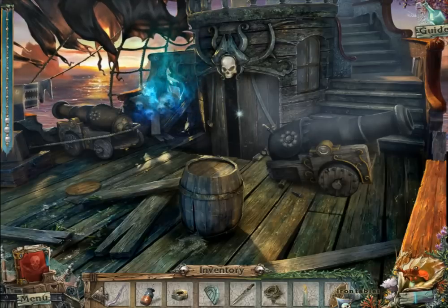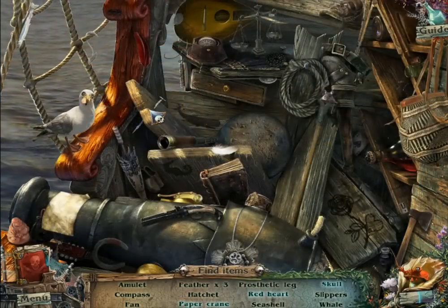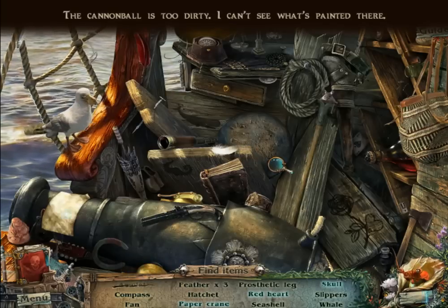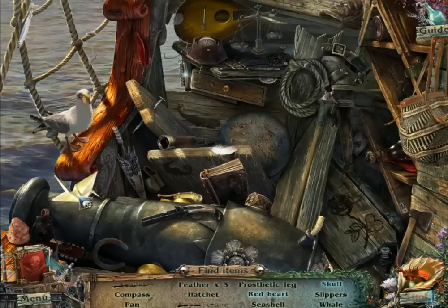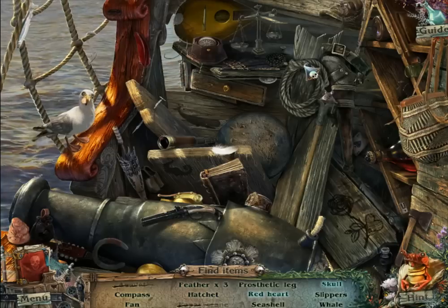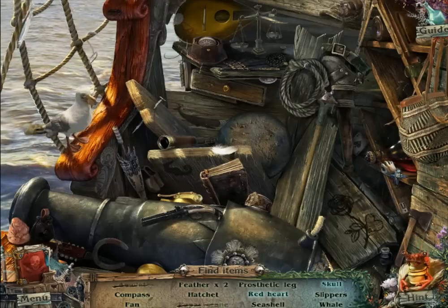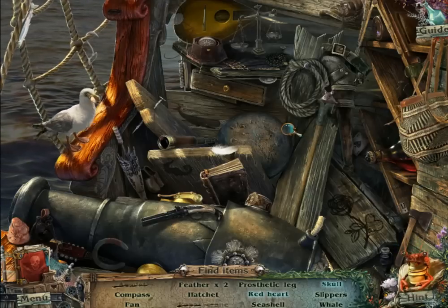Remember these little tablets I needed to complete in the basement? Let's do a hidden object first. I've been here before, but now I have to find different things of course. First, an amulet, which is right there. The cannonball is too dirty, I can't see what's painted there. Probably a red heart or skull is printed on the cannonball. Let's clean it. That's a piece of paper — a completely different thing. A compass, a fan, three feathers. Didn't I have to find the three feathers before, the first time I played this hidden object game? I'm pretty sure I did. Hatchet, prosthetic leg, red heart, seashell, skull, slippers, and a whale.